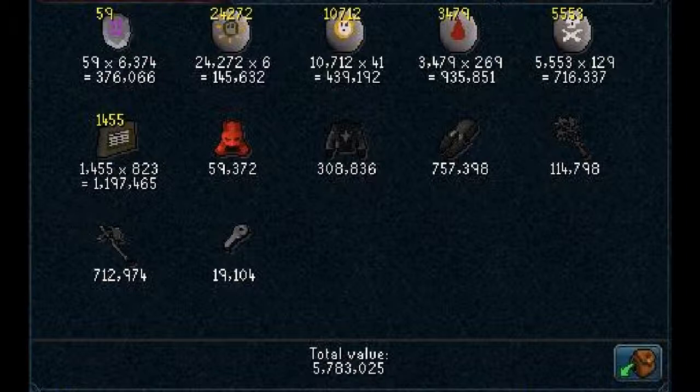Personally, I think it's probably a decent amount of money for the amount of chests that I did. If you look on average it was probably about 100k per chest, so that ain't too bad on average. We've got 58 Barriers Tokens, which have gone down quite a bit, 24,272 Mines Runes, 10,712 Chaos Runes.